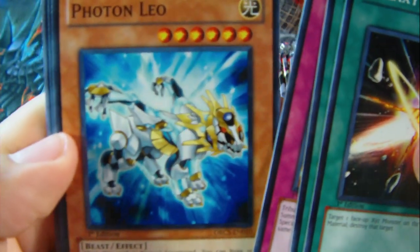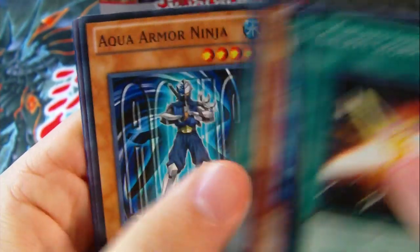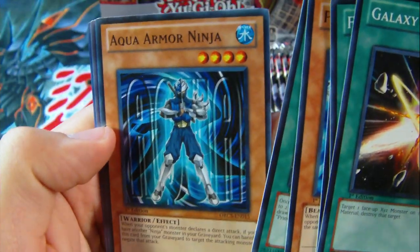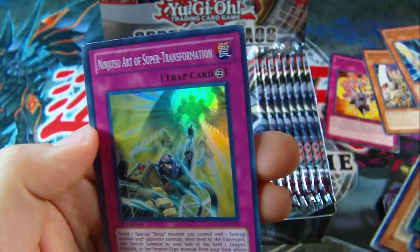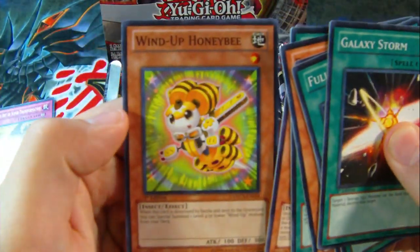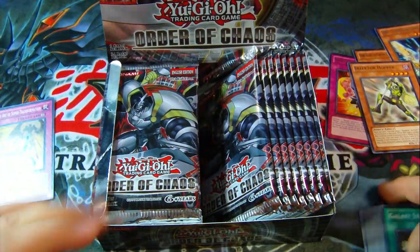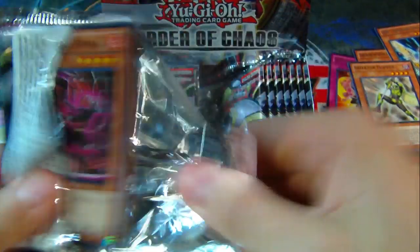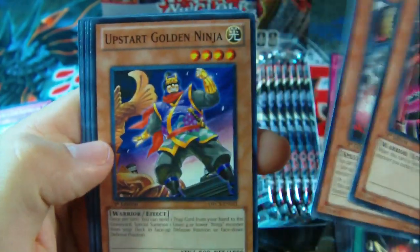Photon Leo — interesting. Primordial Soup, Aqua Armor Ninja — look at the Aqua in the background. And a rare Inzektor Hopper. And a super rare Ninjutsu Art of Super Transformation! Setting the foils over here. And Wind Up Honey Bee. The Flame Armor Ninja has Flame in the background. Another Familiar Possessed, Upstart Golden Ninja — it's a pretty dang good card.